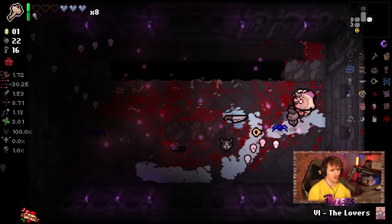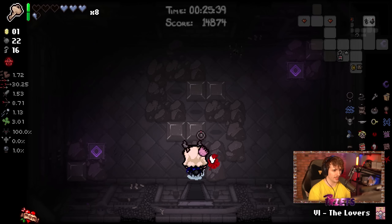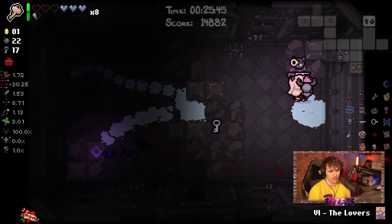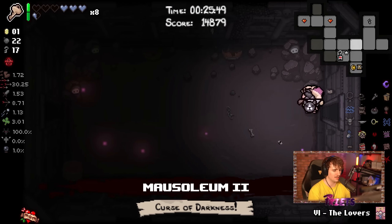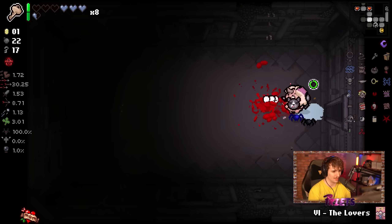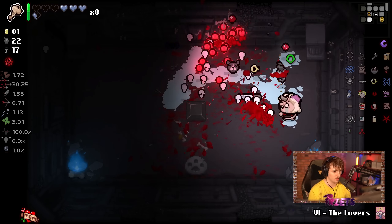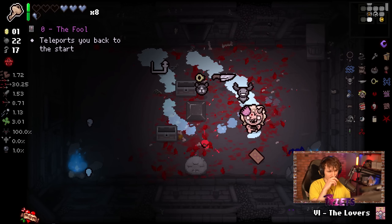I Curse the Darkness is rough. I don't even know what hit me there. A free bomb for a bomb — you always do this because you never know if there's a crawl space. I didn't really need to grab Dreamcatcher but it does let me get a little more health every floor, which is actually not the worst thing. It gives you a half soul heart or a soul heart at the beginning of every floor, which is pretty sick.